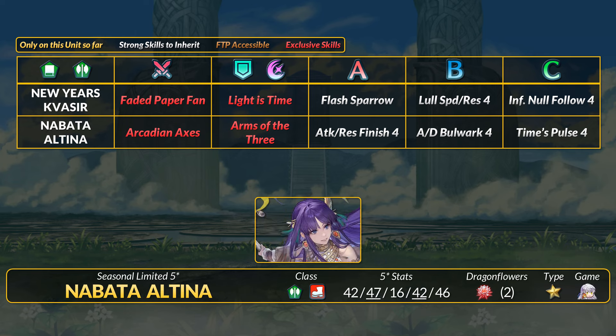Joining Quasir is Nabata Altina, an axe infantry unit. Altina is the most min-maxed axe infantry and has the highest res for an axe unit by a fair bit. Like previous alts, she has dual-phase brave attacks with Distant Counter but with slaying this time. We used to joke that Altina would get double sling since she dual-wields Ragnell and Alondite, but now we actually have a unit with double sling. This Altina has a scout effect built in. Her unique DR-piercing special was upgraded to also have unpierceable percent DR — this value works like Dragon Wall, so you need 10+ res for 30% damage reduction. Arms of the Three must be pre-charged coming into battle, which is why Altina has Times Pulse 4 to cycle it. Her other fodder skills are Attack and Evens Finish 4 and Attack and Evens Bulwark 4, with this Bulwark variant also found on Hedorn.